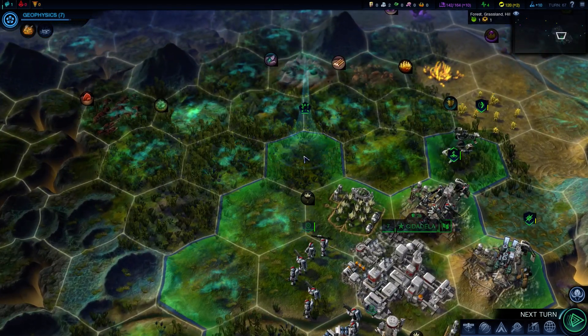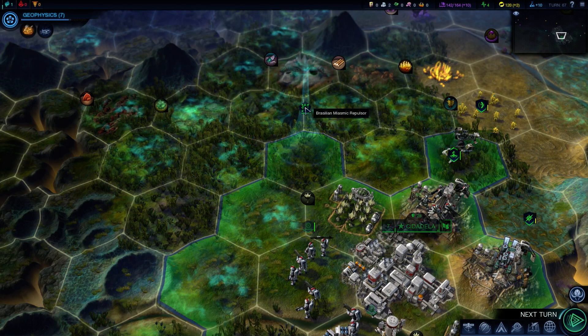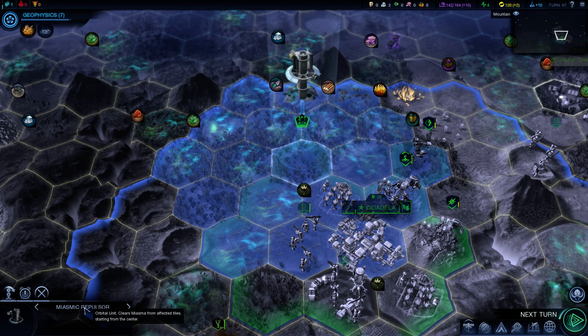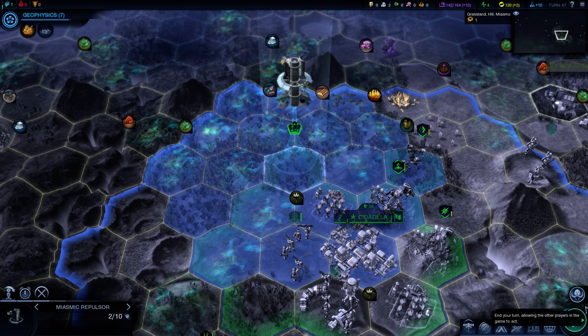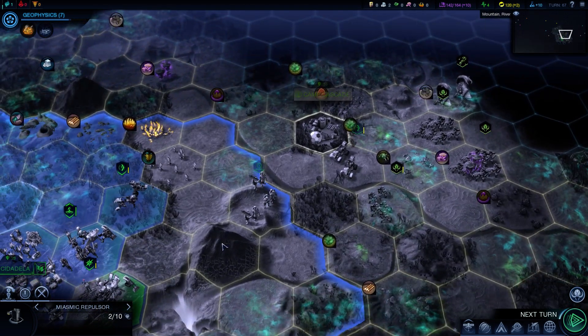I don't really see this thing removing miasma. Is it actually making it go away? It clears miasma from affected tiles starting from the center. I guess it's working. Found another alien nest — no wonder there's so many of them over here.